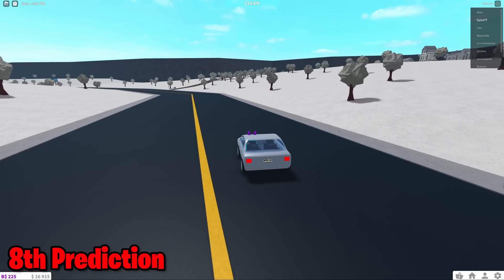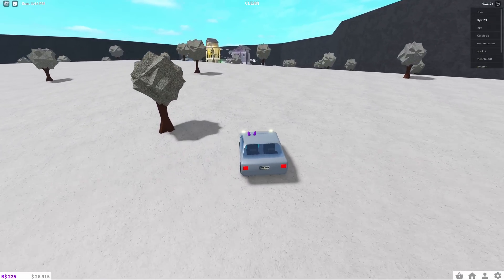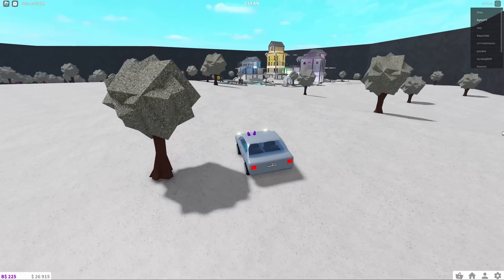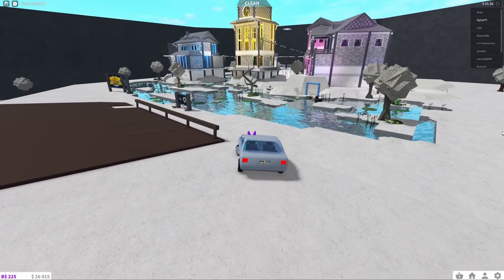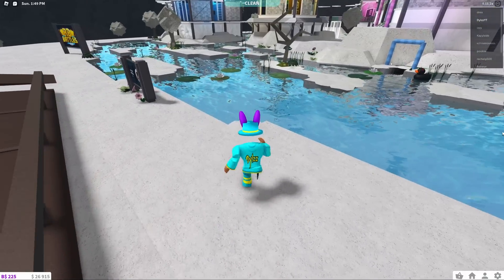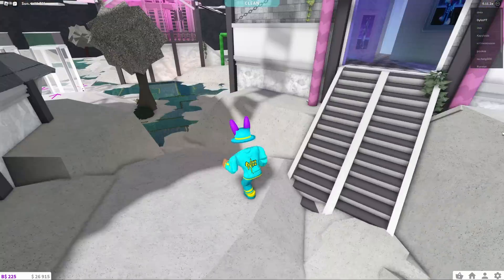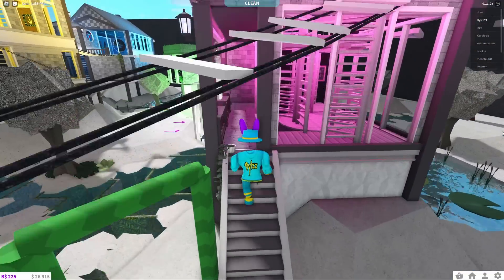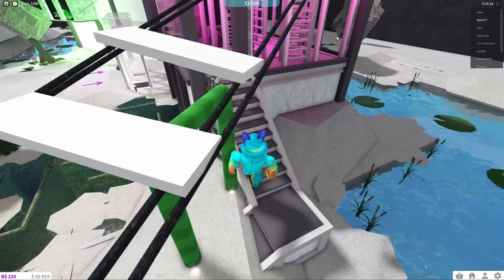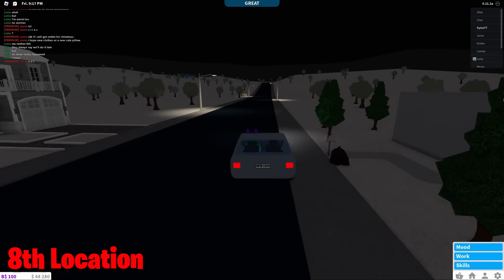Right here is where the seventh elf is going to be located. For the final eighth elf, they are predicting it's going to be up here in the RB Battle Zone — this is not confirmed, not 100%, but this is where the biggest prediction points. It's probably going to be hidden somewhere around this area, maybe behind these ladders or behind this building.